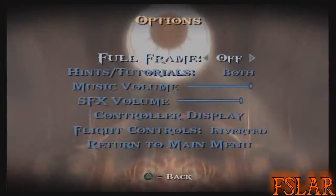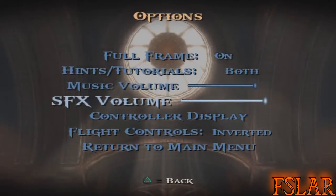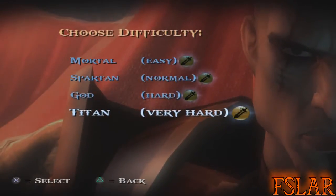Let's get the full screen up. Now, Titan is quite similar to the God difficulty from the last game in that you have to unlock it by completing the game once on any difficulty.